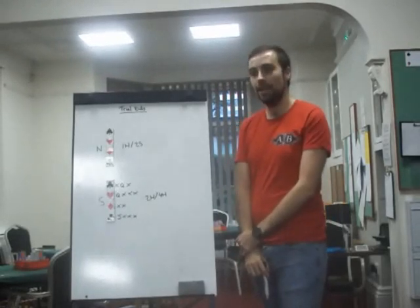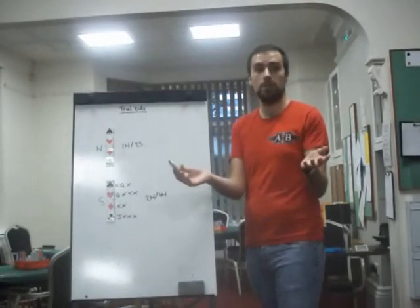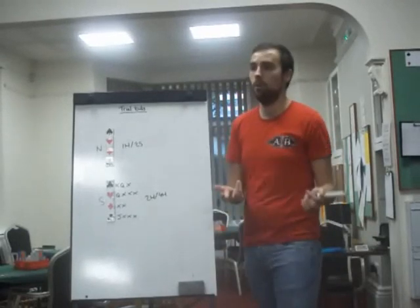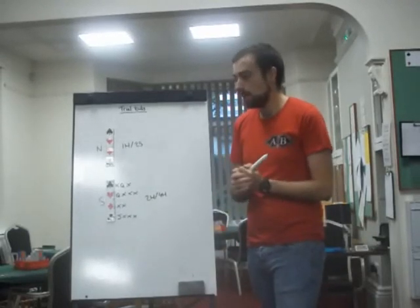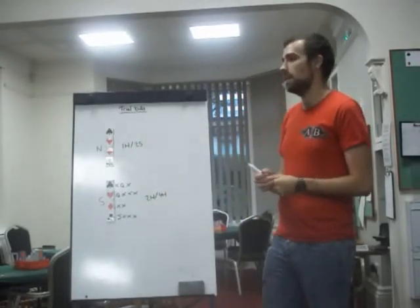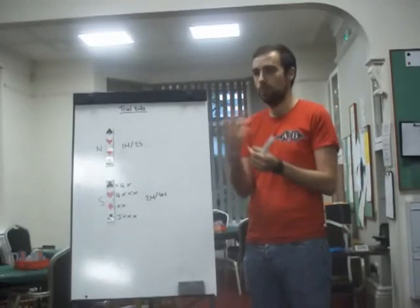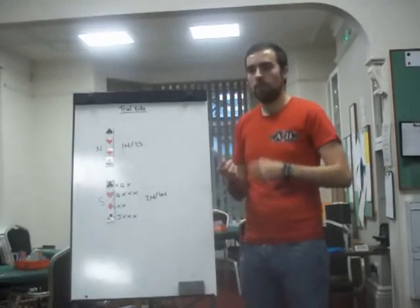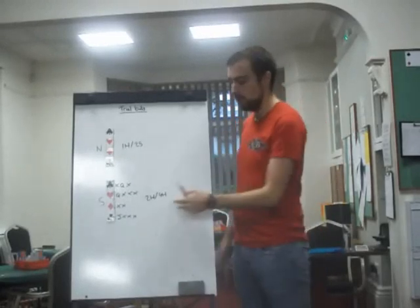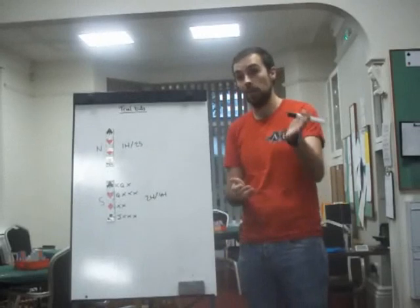You could agree that four clubs means this and four diamonds means that, but it's so unlikely that you'll have a slam when the auction has gone one-two. It really is single-digit percentage of the time for a one-two auction to be a slam. So it's easier to keep it simple: three hearts means no, four hearts means yes. Or three spades means no, four spades means yes.